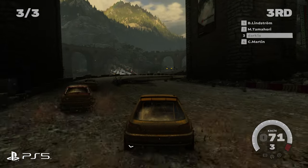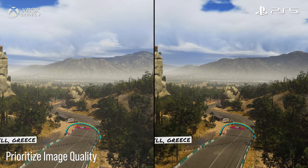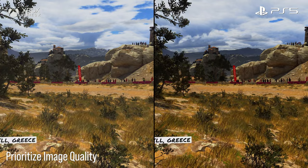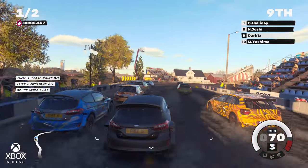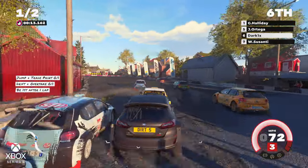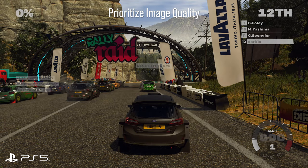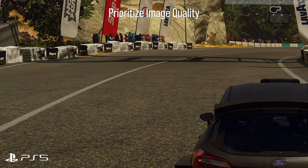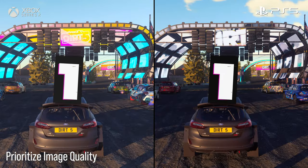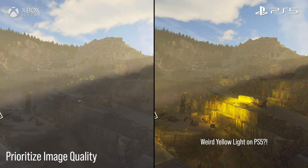In image quality mode, PS5 and Xbox Series X target 4K, but it is very much dynamic — it seems to vary between roughly 1440p up to 4K depending on how much is going on. Xbox Series S technically tops out at 1440p, but during a race it's more in the 1080p or below range, scaling down as you'd expect based on the hardware difference. Looking at side-by-sides, the PS5 version gets slightly better texture filtering — that seems to be different between them. Also, during race introductions, the average resolution is a little bit higher on PS5, which is a strange finding.